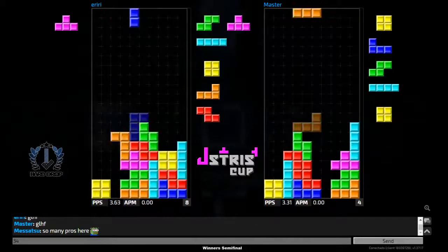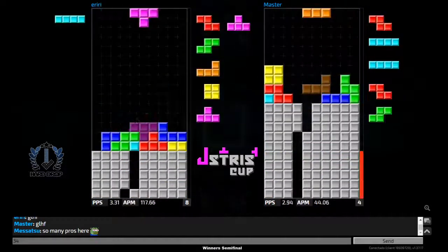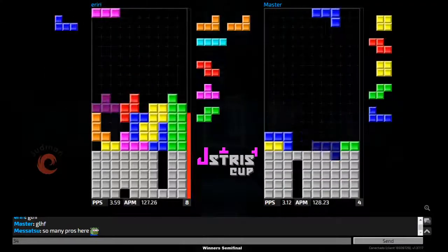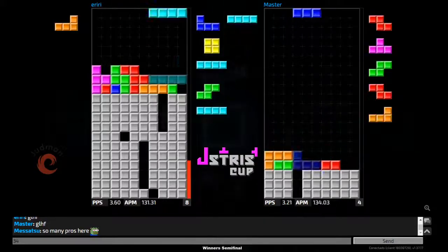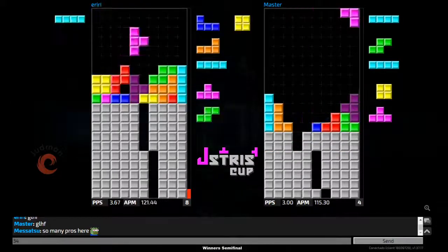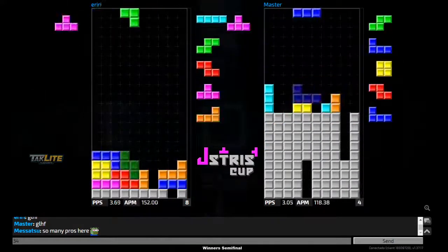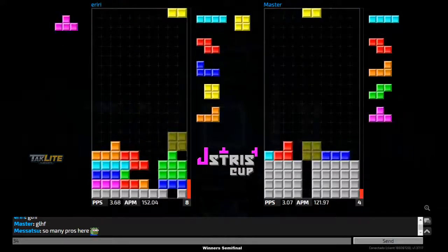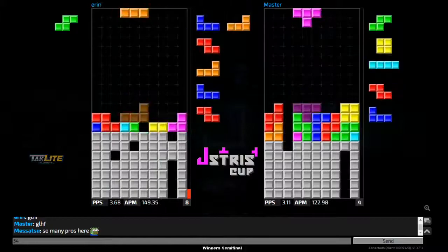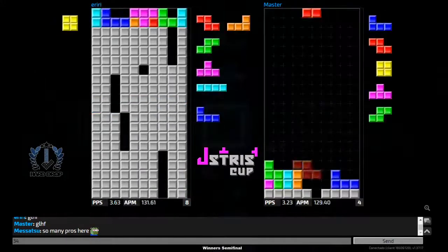DT cannon again from iriri, pulling off both T-spin setups, but master is basically returning it all back to him. Master trying to work around that garbage, clears some lines with the J piece, gets the T-spin double, and goes for a nice combo downstack — it breaks a little bit halfway but he tries to carry on. A misdrop from iriri but he cleans it up nicely.